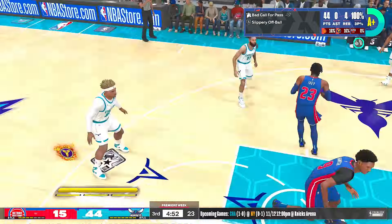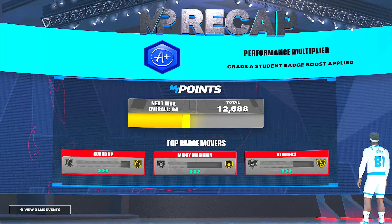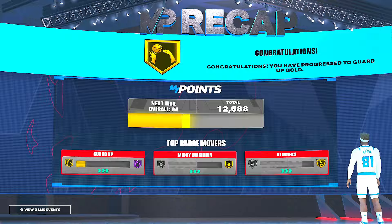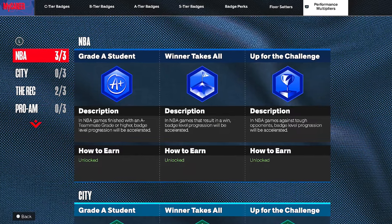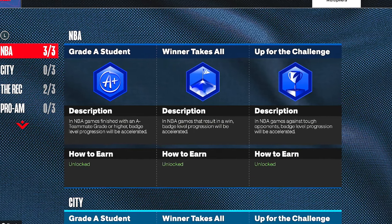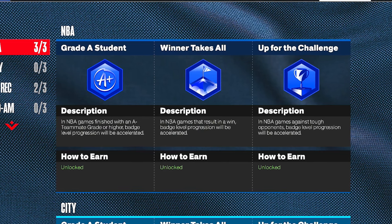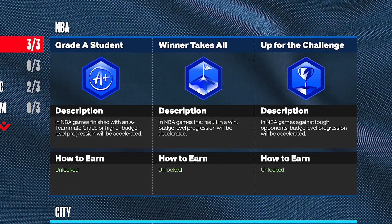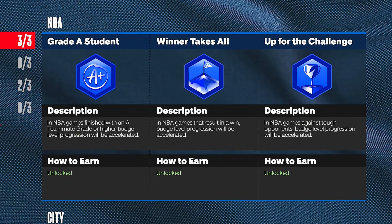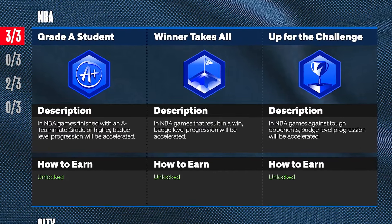You also always have MyCareer as a backup. If you enjoy playing MyCareer and have it unlocked, you can utilize performance multipliers. There are three: Grade-A Student accelerates badge progression if you finish with an A-minus teammate grade; Winner Takes All accelerates badge progression on a win; and Up for the Challenge accelerates badge progression in games against tough opponents. Once you unlock these multipliers by doing their quests, you can definitely utilize them in MyCareer.